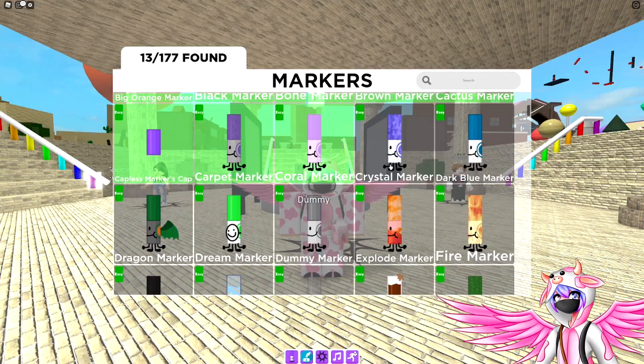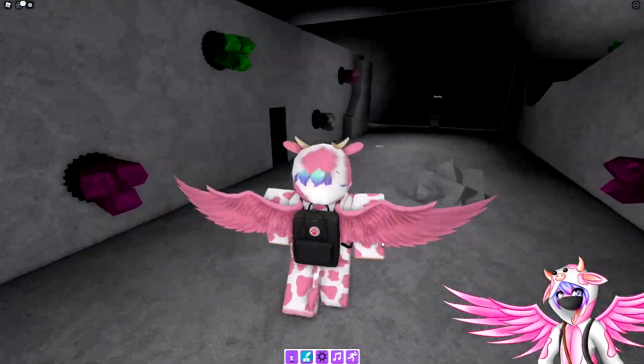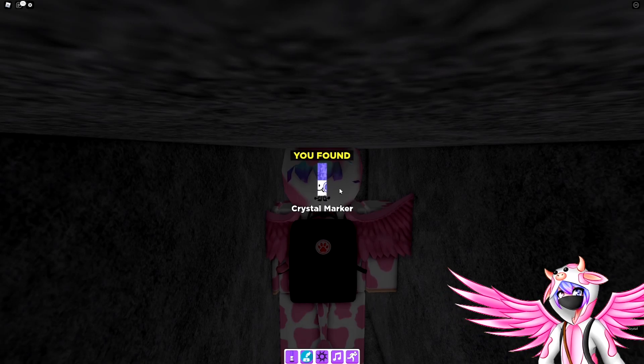The next one is the crystal marker. To get this one, you want to go ahead and head over here inside of the cave. Inside the cave, there should be this little hole right here by the entrance. You want to go ahead and walk in there, and at the very end you should find the crystal marker.